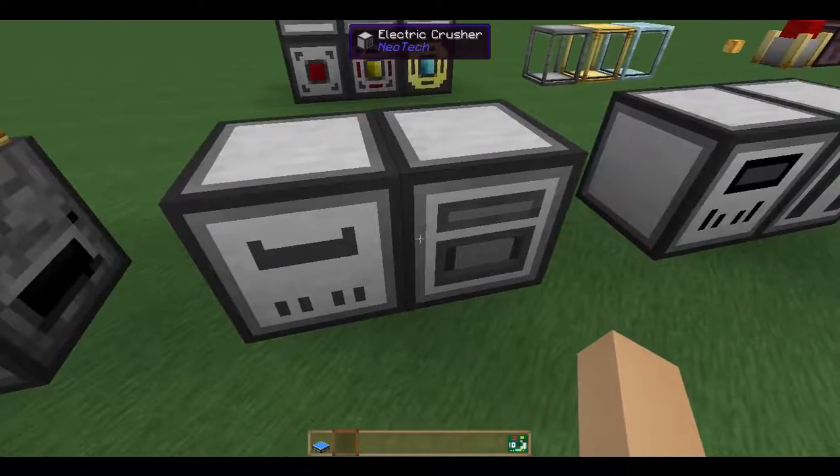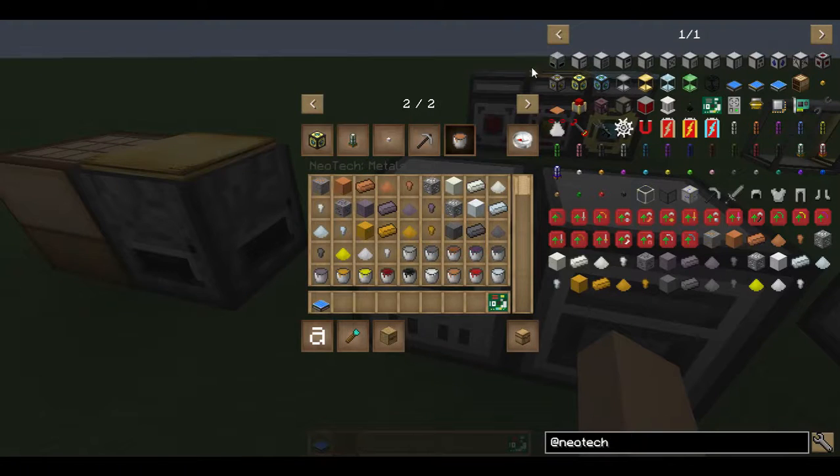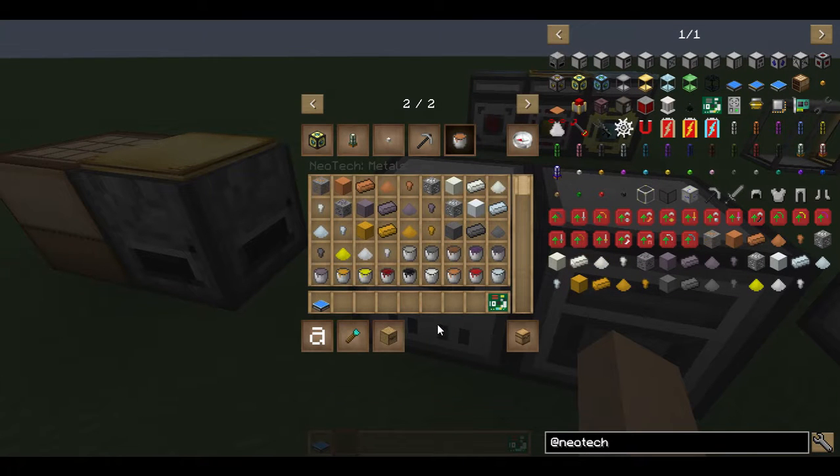The electric furnace and the crusher work just as you would expect any electric furnace and crusher to work. Here's the recipe. This is some copper, which we provide an origin for. There's some redstone and furnaces — very simple. And the crusher uses tin, flint, a piston, and some redstone. So fairly cheap, easy to get your hands on early on.